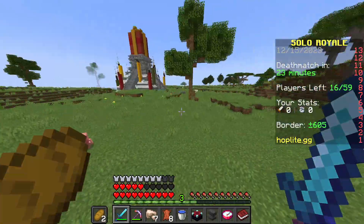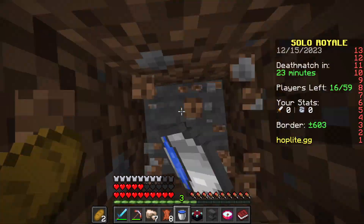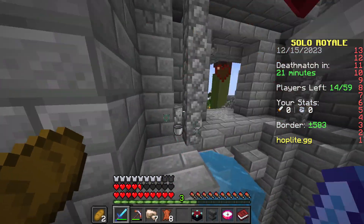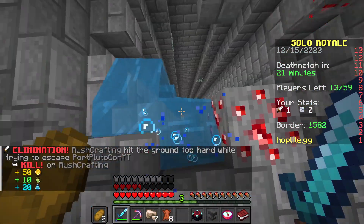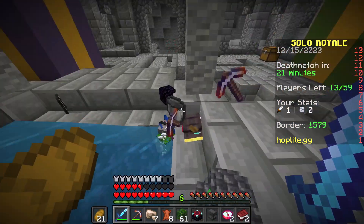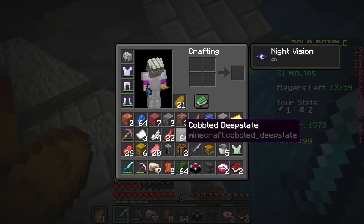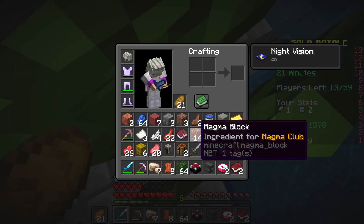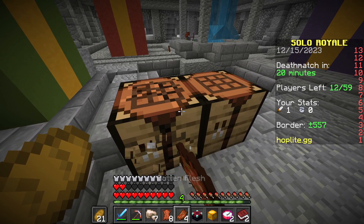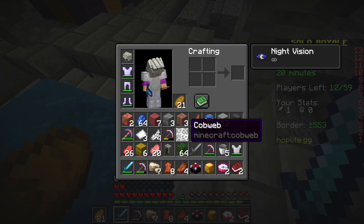I can see someone there and they have better armor than me, so I'm just going to hide. That is a head, and he had diamonds and a sharpness three book. I now have sharpness three on my sword.